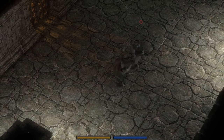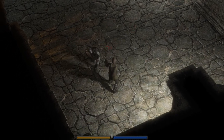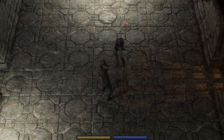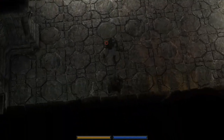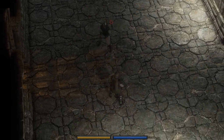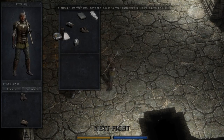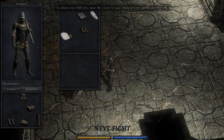Trying to land the overhead — ducked under the incoming attack which worked out nicely. Got a hit, then another equally nice one. Have a slight range advantage here so I can hang back and step in to land attacks pretty consistently. That bardiche looks tempting but we used it yesterday so we won't do it again today. Putting on the lamellar armor — looking good.